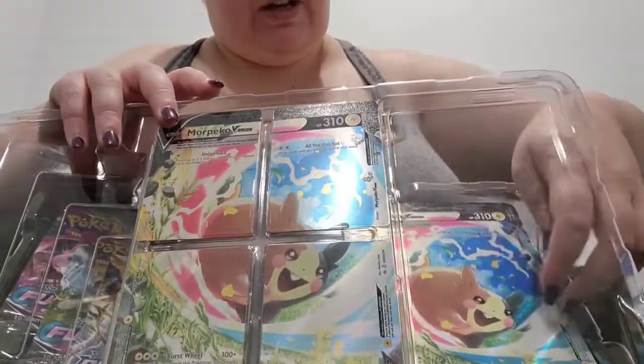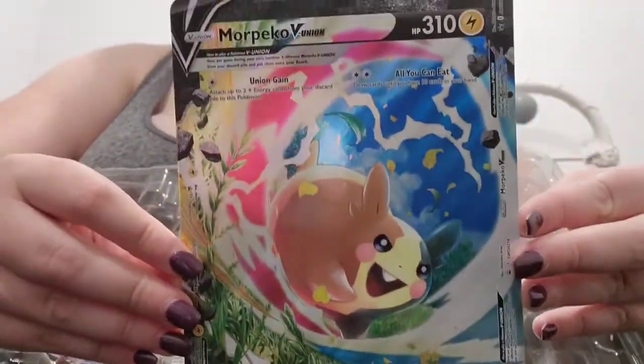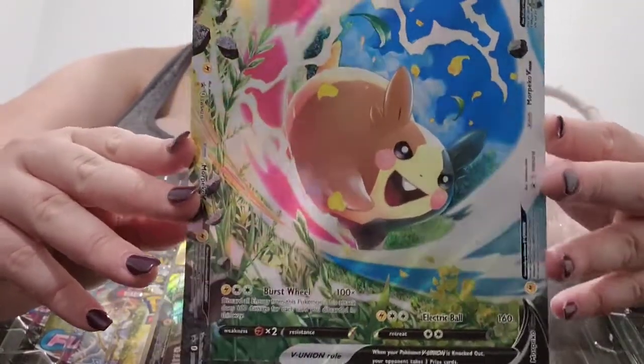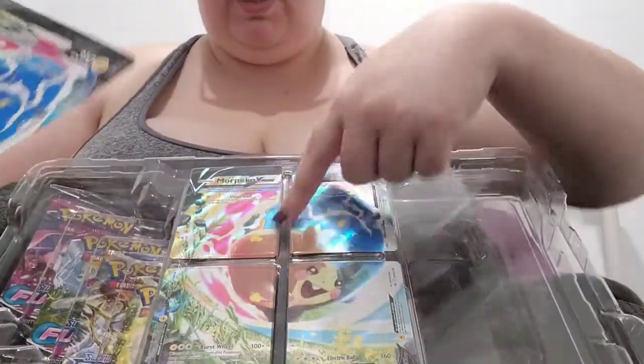Let's get the first big card out. So there it is — so cute, he's really quite adorable. So that's the big card and you have the four card split.